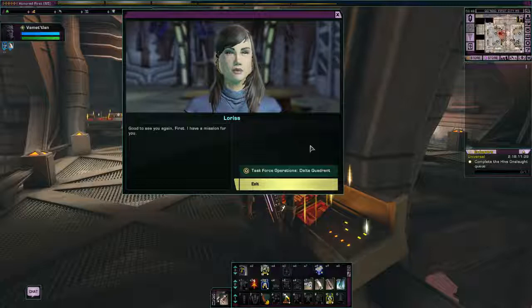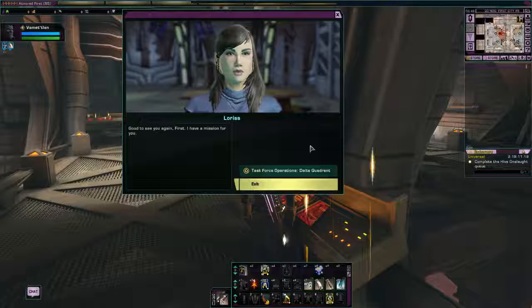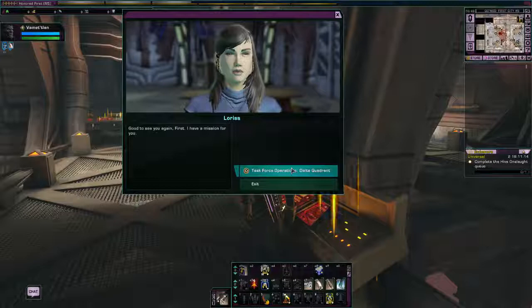Howdy folks, my name is Winters and welcome back to this Let's Play series of Star Trek Online. We are moving on to the next story in the Delta Quadrant story arc, and this time it is a TFO that we have to do. Let's get the mission brief and see what it is exactly that we have to get done.